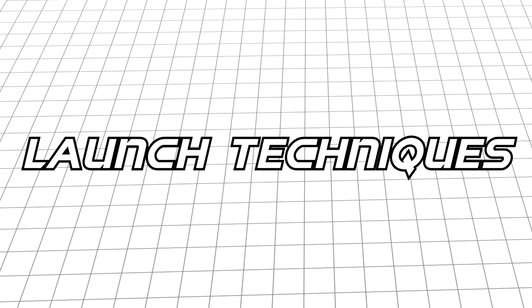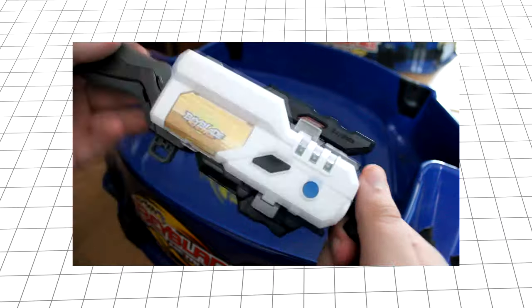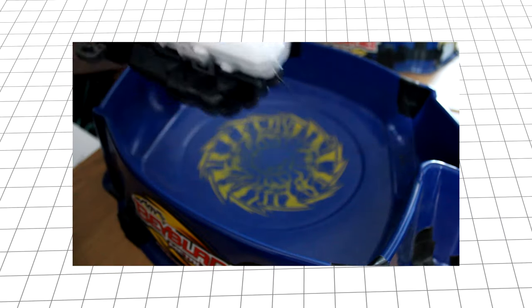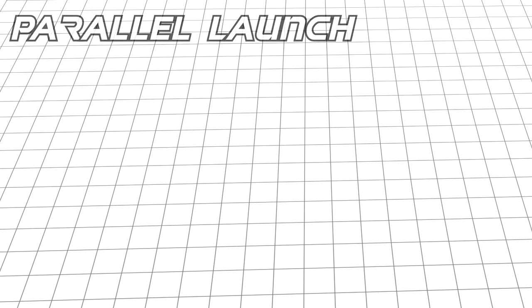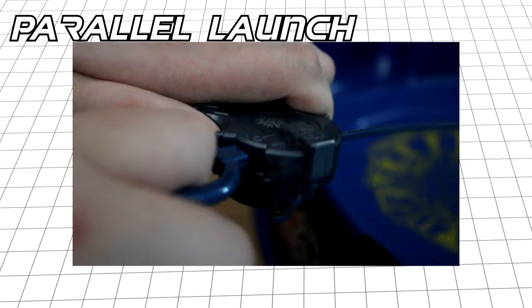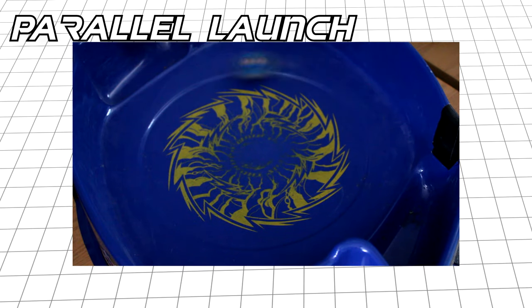The optimal method of using a string launcher involves gripping the plastic at the end of the string between your thumb and index finger, like this. This allows you to get the most out of your launcher without damaging it, as the plastic will simply slip out of your hand once you run out of string. The first technique is the parallel launch, performed by holding your launcher parallel to the floor. For high friction drivers this causes your Bey to circle the perimeter of the arena, while for low friction tips the Bey heads towards the center.